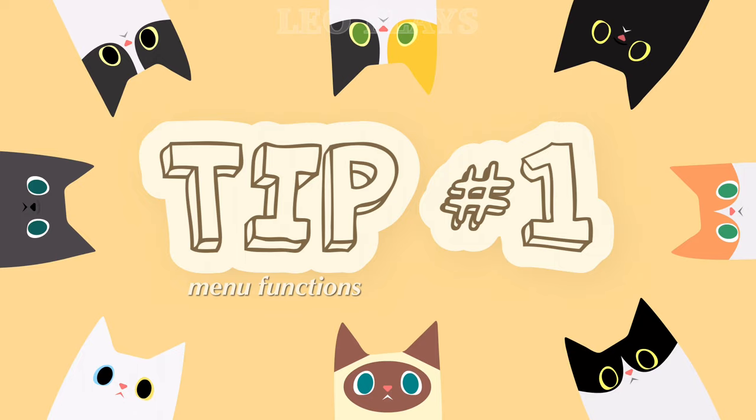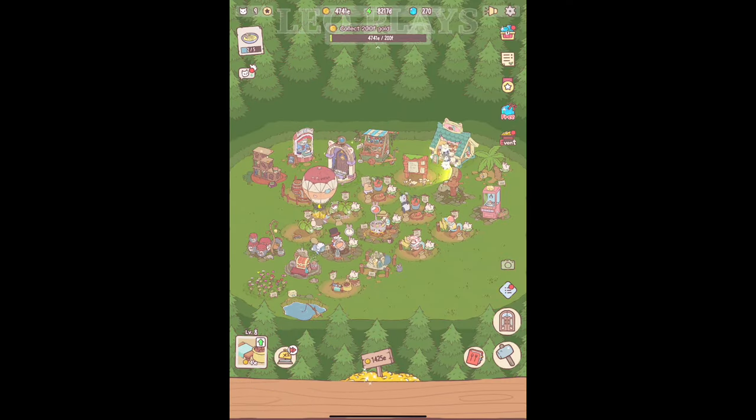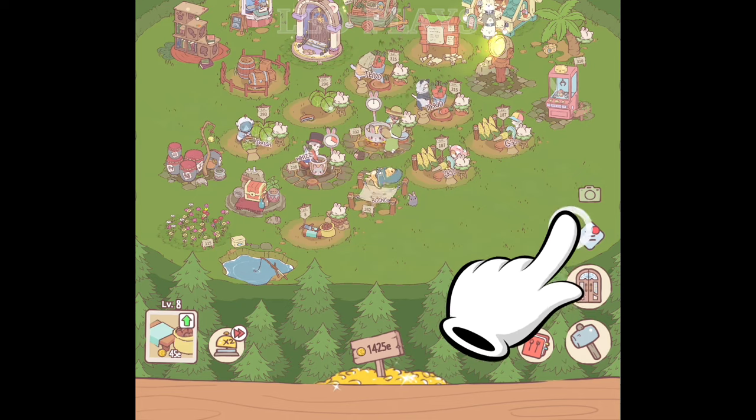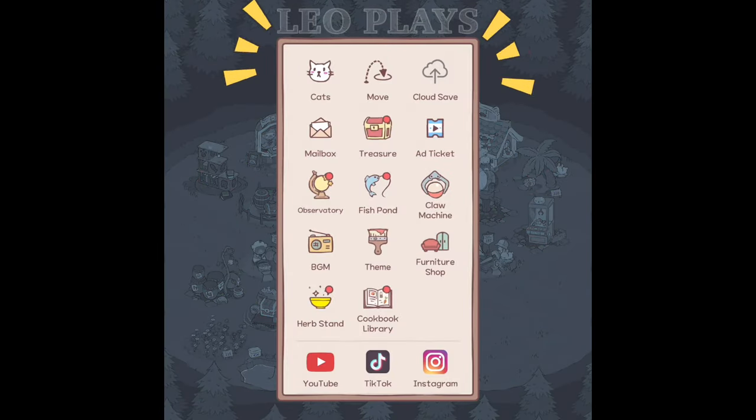Tip number one: menu functions. As you progress in the game, there will be multiple facilities with different attributes. If you get lost trying to figure out where or what those are, click on the menu button on the right side and it will show you a list of all the functions you have. I'm not going to go through all of them, but here are the two main ones I always use.